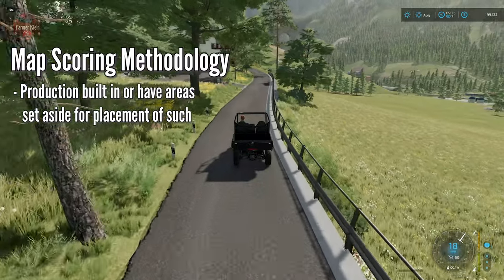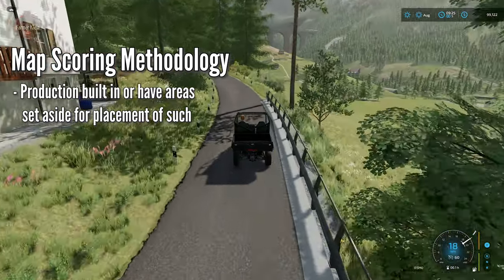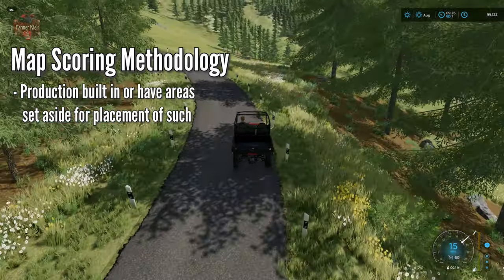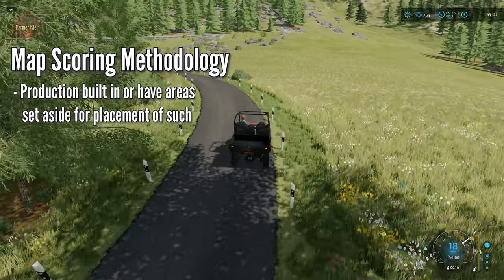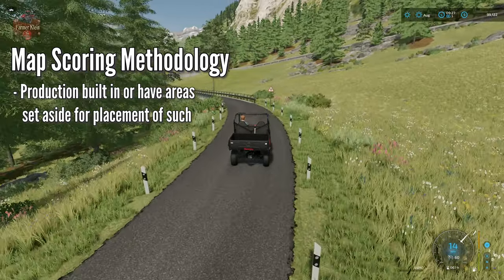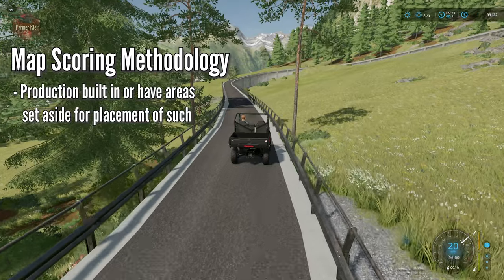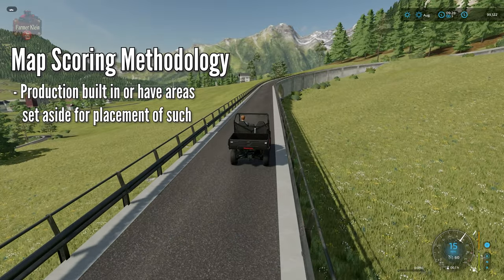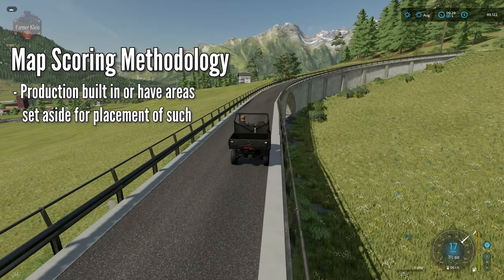Production is now a standard feature of Farm Sim 22, and as a result this map has six built-in production elements. I believe this map has the fewest built-in production elements of the three maps that ship with Farm Sim 22, but they are there. This map includes: the Biogas Plant, the mill, the chocolatier, the cheese factory, the sawmill, and the spinnery.